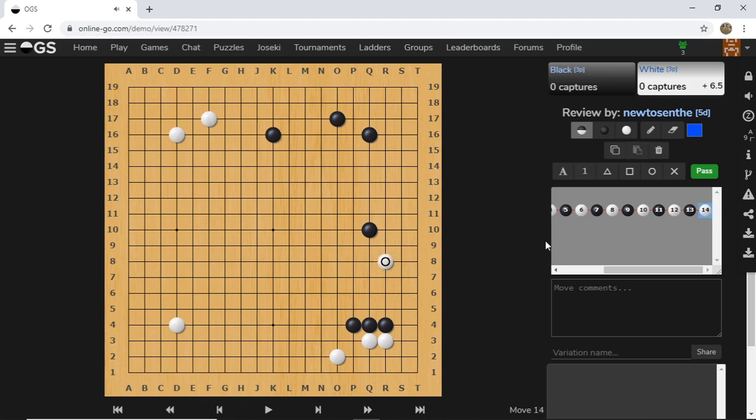Some viewers might suggest that we play R8. This could be a good move. However, we have to know how to deal with Black's responses. First of all, Black can play this bamboo shape, enclose everything on top and then attack our stone.